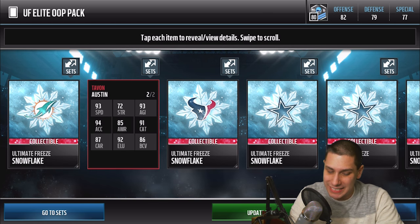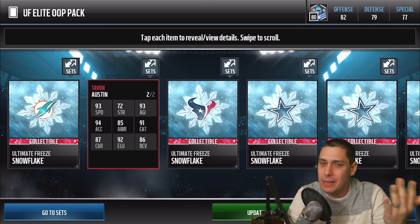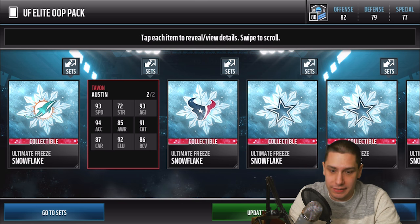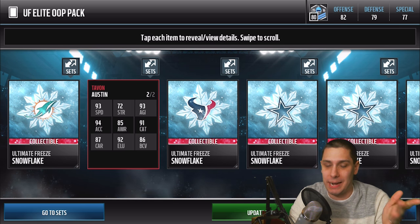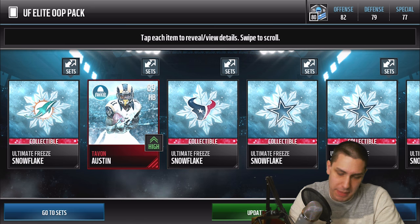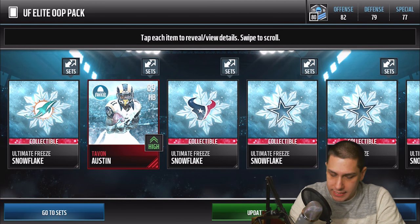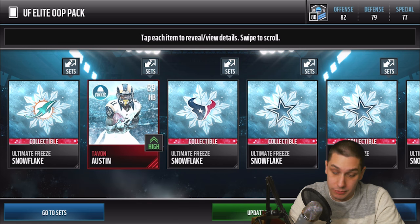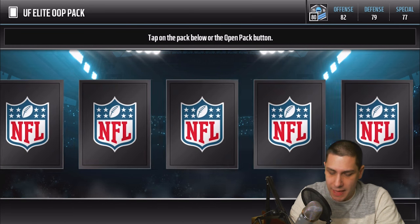Next one — we get another Tavon Austin halfback card. This one is actually probably one of the more expensive pulls, not the highest end but more than the minimum at least. We've gotten quite a few that are right at the minimum and we're losing coins on them every time. But I'm okay with the second Tavon Austin. Unfortunately we're going to have to sell one of them since you can't have more than one of the same card.